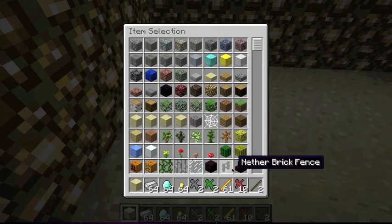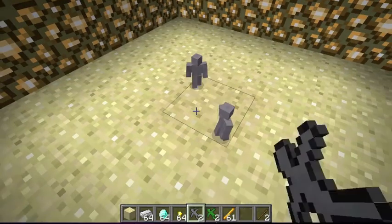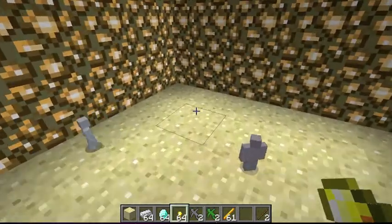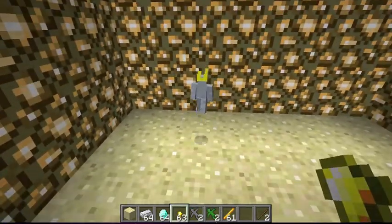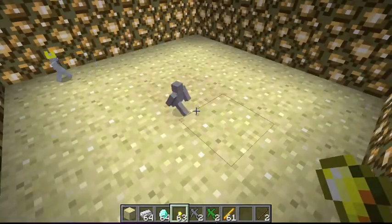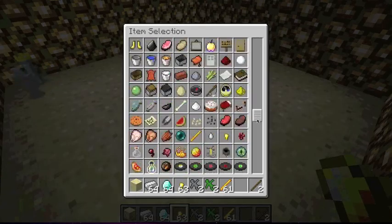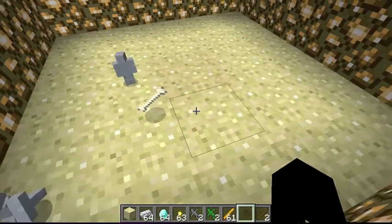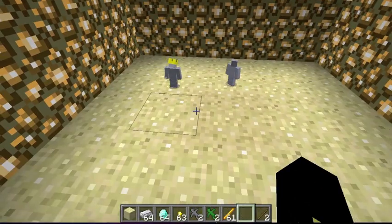If you have soldiers and you want to make one your king — like the leader — and give him special things, you drop a gold nugget and he'll pick it up and get a little crown, which is pretty cool. Then if you give him a bone, I think he's the only one that can wield it — yeah, he gets a bone weapon.